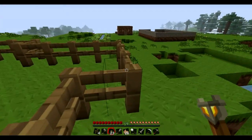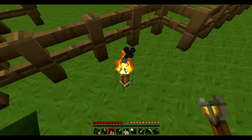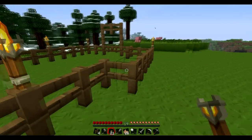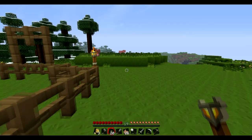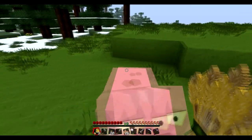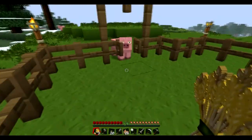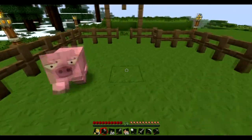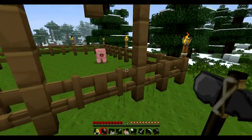Now we're going to get some animals. We want quite a few of them. So if I get my wheat out and get these pigs — see? There we go. Get your wheat out and the pig will follow you. Make sure you lock the gate. And there you go, now I've got a pig.